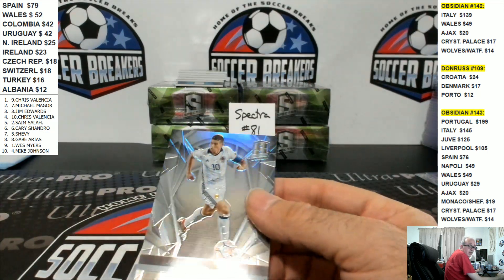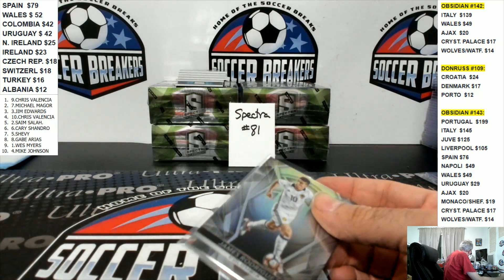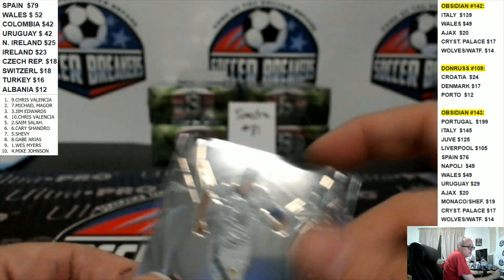Let's go to Colombia — James Rodriguez. Colombia is in the random, so we've got to look to this number, which is a four, and four goes to Chris Valencia.